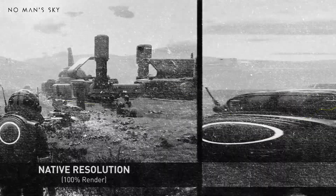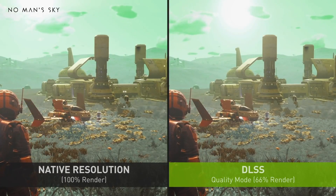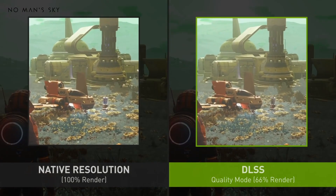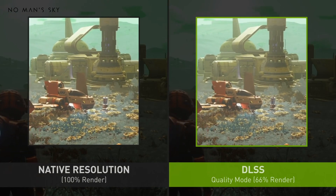DLSS Super Resolution enhances performance across all GeForce RTX GPUs by employing AI to generate higher resolution frames from a lower resolution input. It accomplishes this by sampling several images at a reduced resolution, then utilizing motion data and feedback from previous frames to rebuild images that are on par with native quality.